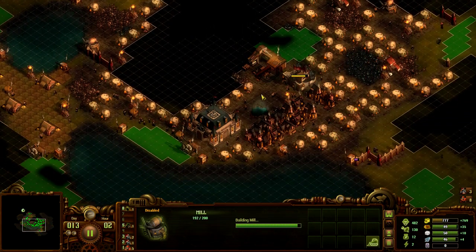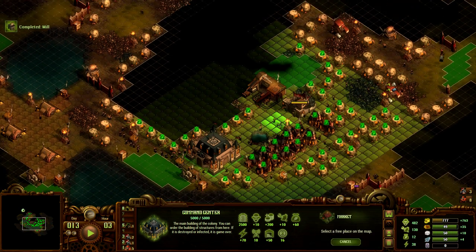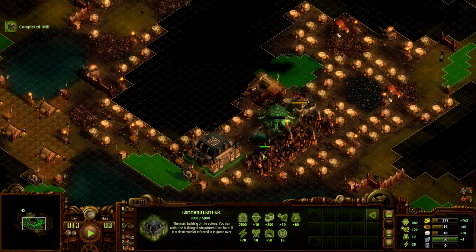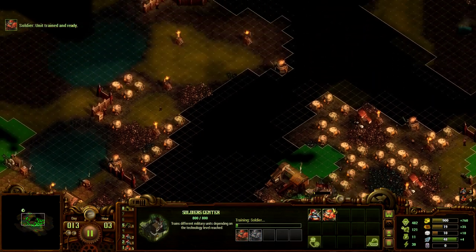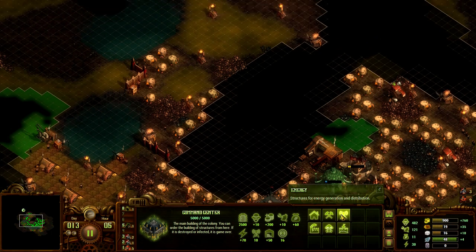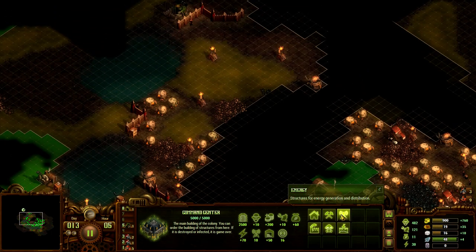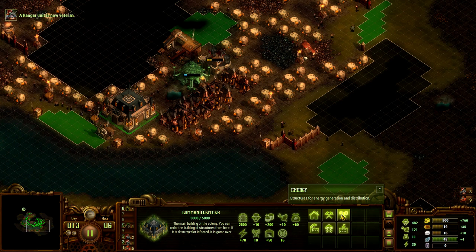It's pretty close to being built. Yeah, we need the market — that's a good location for it. We're probably gonna put down another mill pretty soon. Yeah, we need a farm too. I'm just making soldiers right now.